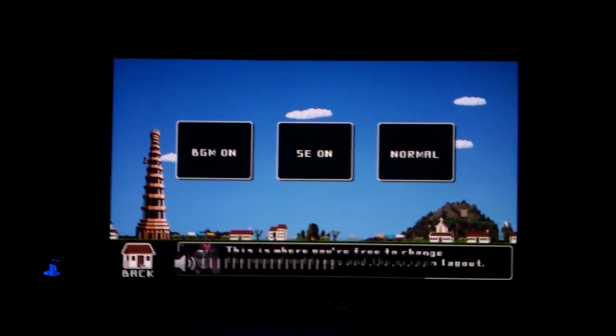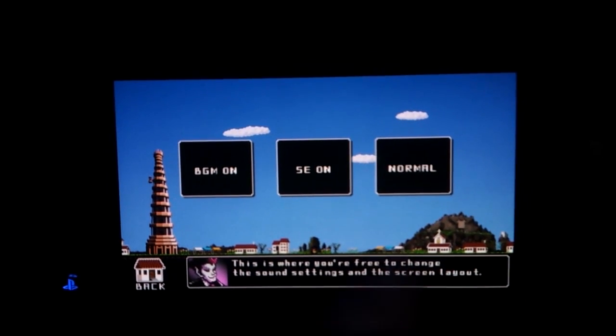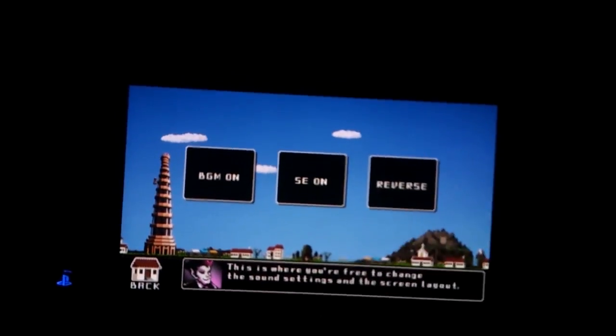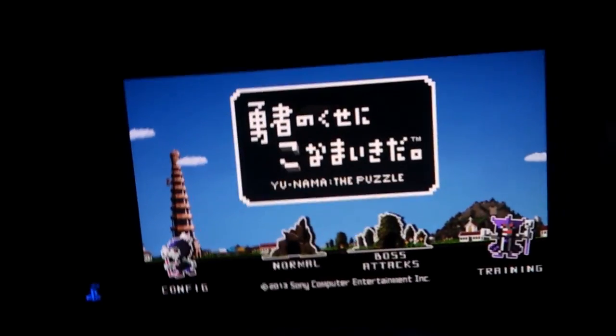Now this I like. Normal and reverse — this is basically what hand you use. Normal, the dungeon appears on the right. Reverse, it appears on the left. So if you're using your right hand, tap tap tap. But if you're using your left hand, tap tap tap. Very awesome. Anyway, let's go normal, stage one.